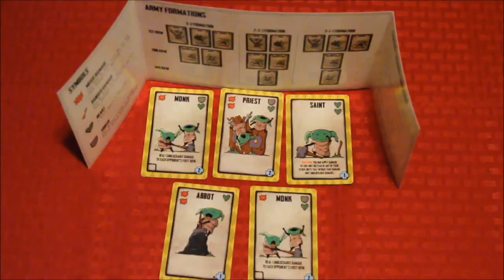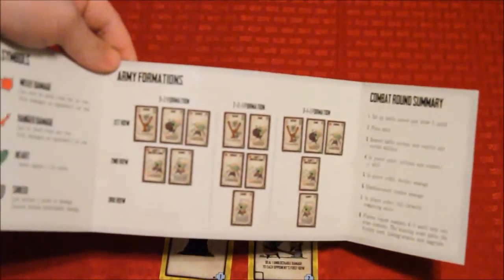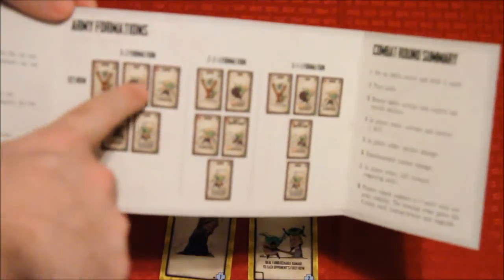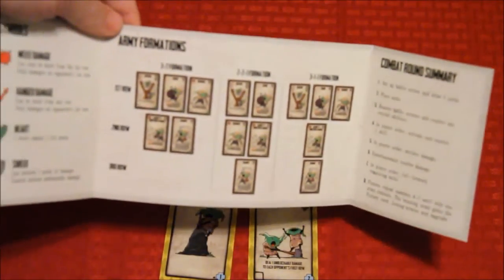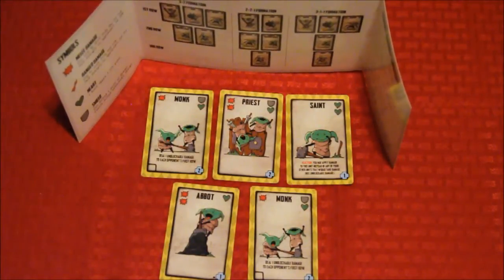Here is an example of one of the army formations in Ruckus, as illustrated by the back of the really cool player shield. Armies can be in a 3-2 formation, a 2-2-1 formation, or a 3-1-1 formation. In this example, the cards are in a 3-2 formation.